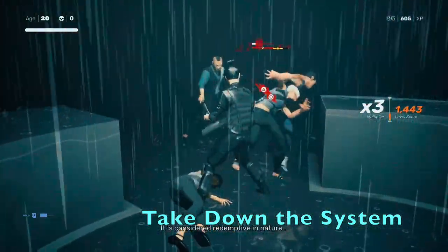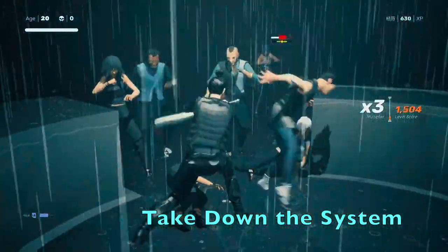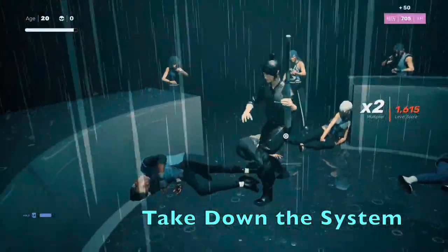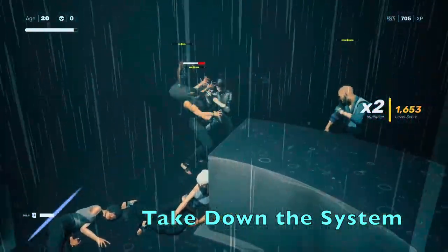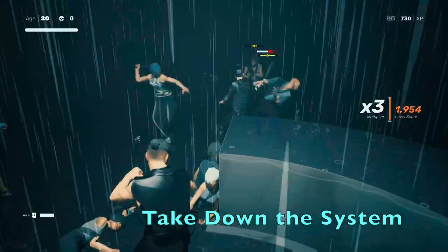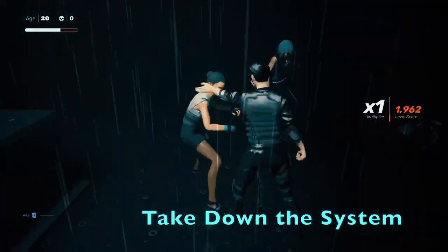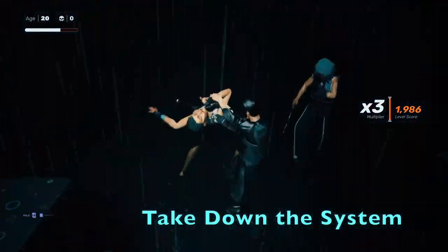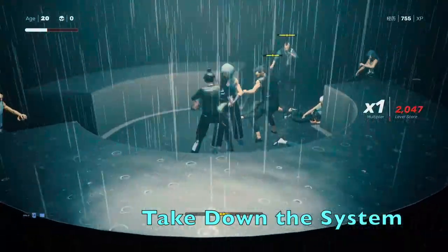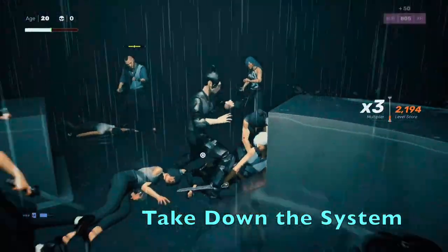This tip is all about taking down the system — anytime there's an opportunity for a takedown, you should take it. There are two reasons: one is it helps you reorient. You're pretty much invulnerable during that time and can look at where the other fighters are and get a sense of who your next tango is. Second, I'm pretty sure your counter will stay at whatever it's at and not go down while you're doing takedowns. So that means you're making the fight go longer while you're at times three if you're doing takedowns at times three. The main thing is just take down as many people as possible.